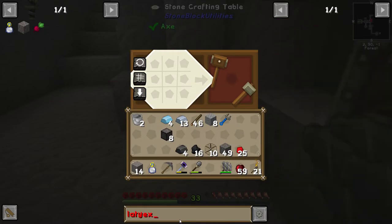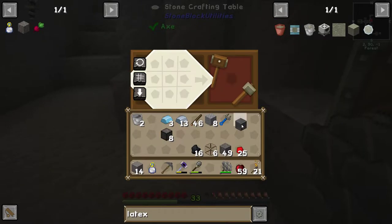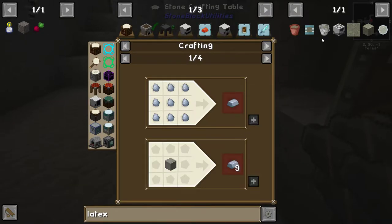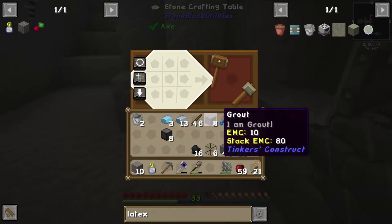We were making a latex processing unit — this is probably going to take power by the way. So we can make a steel casing. We can make an iron gear out of a stone gear with some iron.